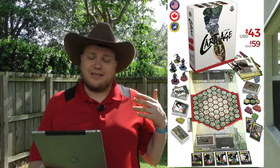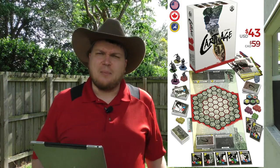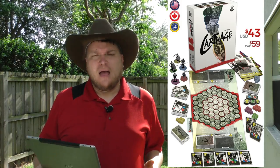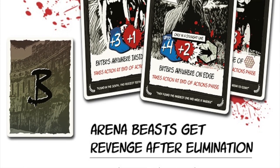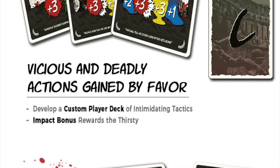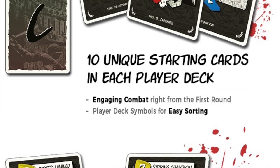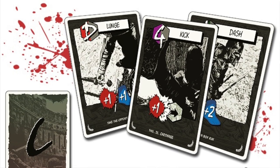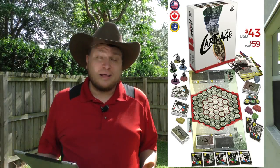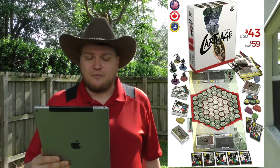First, we're going to take a look at Carthage. Carthage says 'easy to learn, easy to die.' It's a mix of a deck builder game and a board game. I really like the graphic design on the web page. I went in skeptical, but when I came out I was actually pretty interested. Each player has unique starting hands and the whole project looks good. It is a first-time project, so it could look better than it is, but we'll have to wait and see.